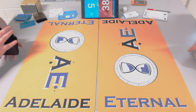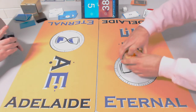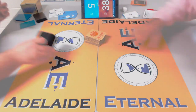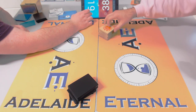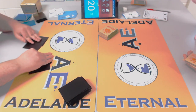He already had Underground Sea but needed a fetch for black — either his last Bayou or he assumed he could find black somehow. He's playing the full ten fetchlands in a four-color mana base. Are his only basics Forest and Swamp? He doesn't have a basic Island — that's another signal he's not a control deck. He's only got two blue spells, which is quite a splash for blue.